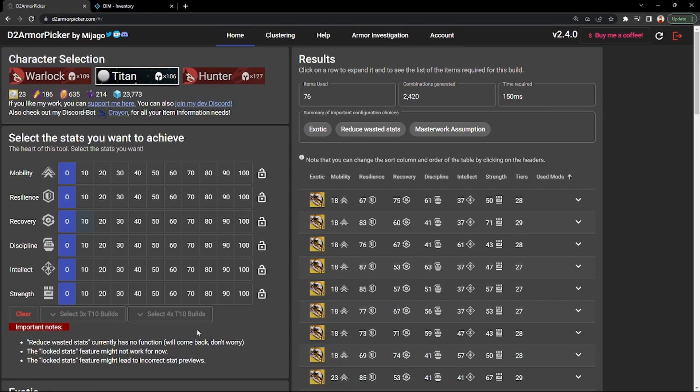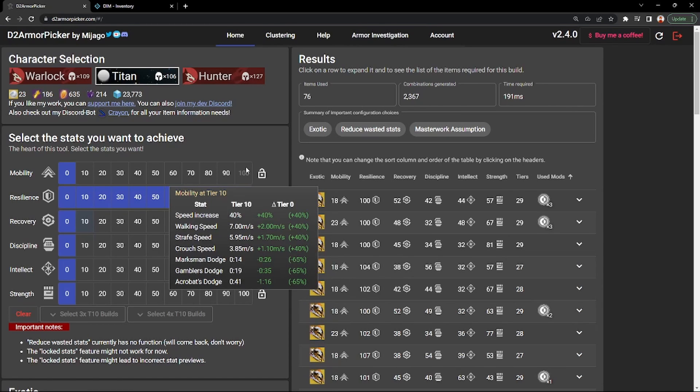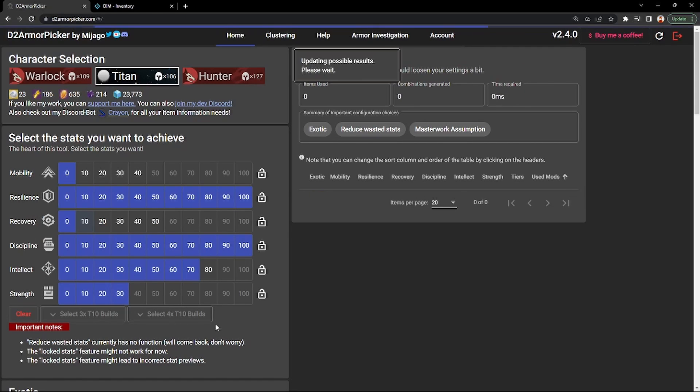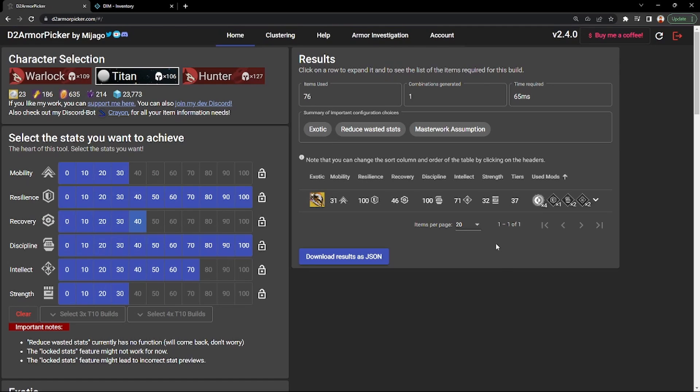Now let's go back up and select our stats. Let's start with 100 resilience — that's what I want as a Titan. As you can see, 100 mobility grayed out because it's pulling items directly from my vault. When I have 100 resilience, it knows there's no possible way out of all the armor I have that I can also hit 100 mobility. Next we'll go with 100 discipline, then tier 7 intellect, tier 3 strength, tier 4 recovery, and tier 3 mobility.